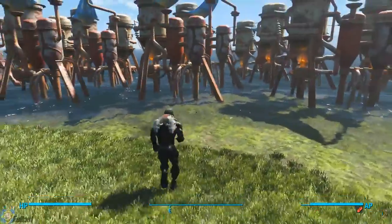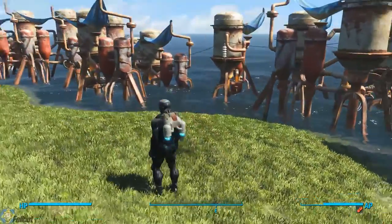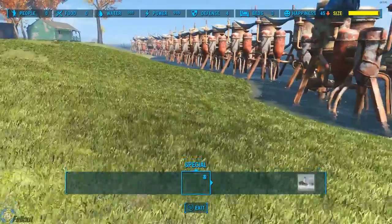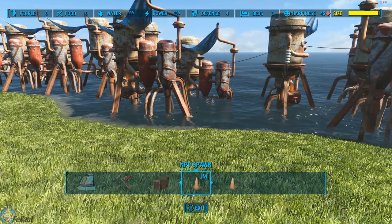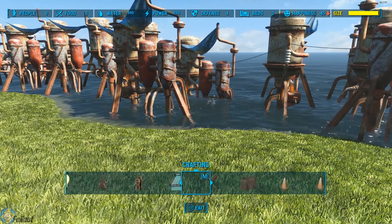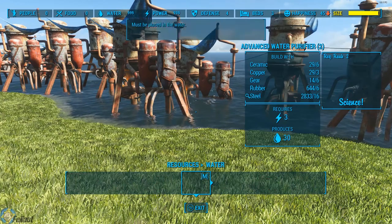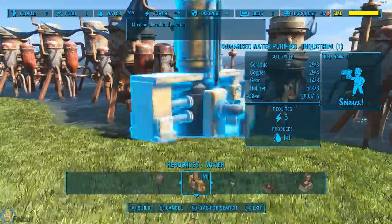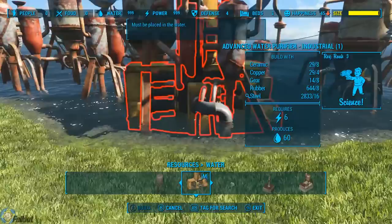The best way to do this is to build the water purifiers. They're in the resources tab in workshop mode. You need at least Science rank one to build some of the bigger ones, but they're not necessary. Also, if you install mods — like this one here that produces 60 — it's going to give you an advantage.